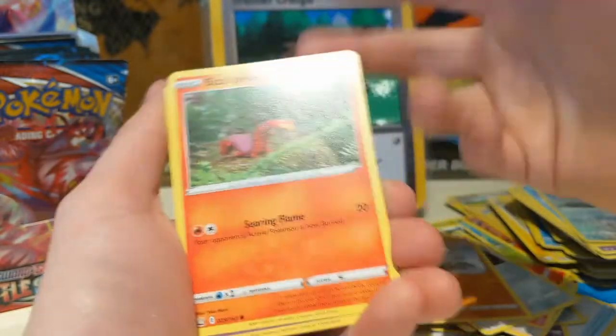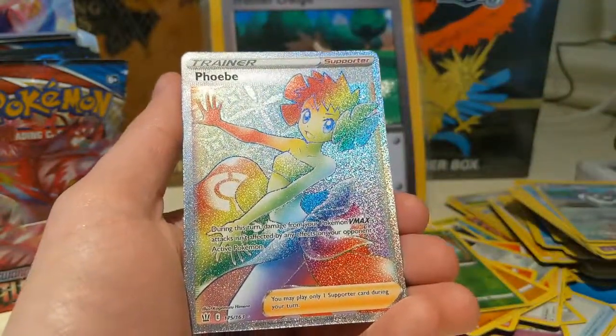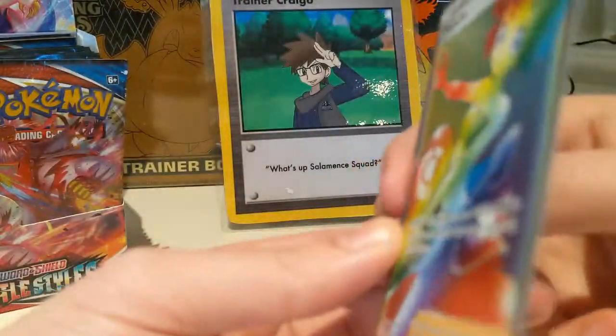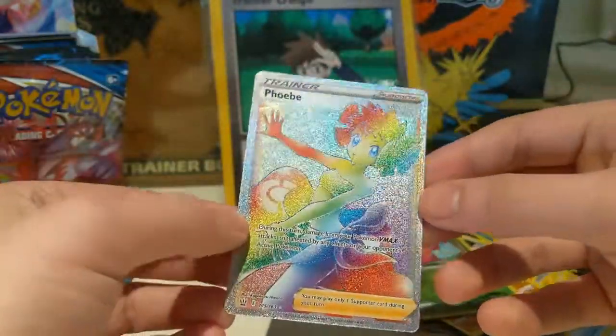Now we're just seeing a bunch of Sizzlipedes. Timbur, Cherubi. Wow. Let's go — a Rainbow Rare Trainer card! Little centering issue from right to left, top to bottom looks a little better. But holy cow.